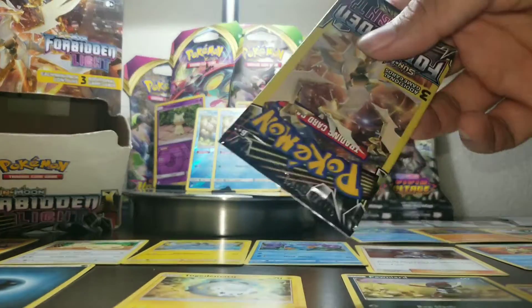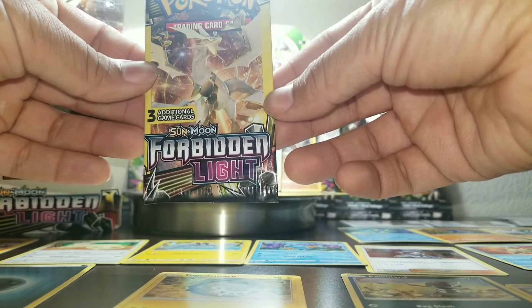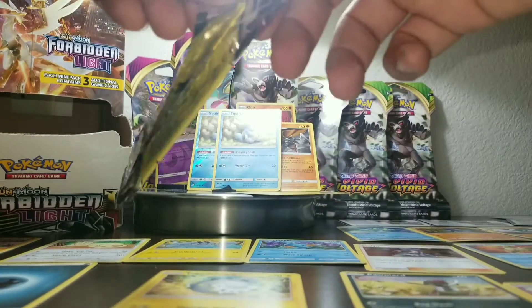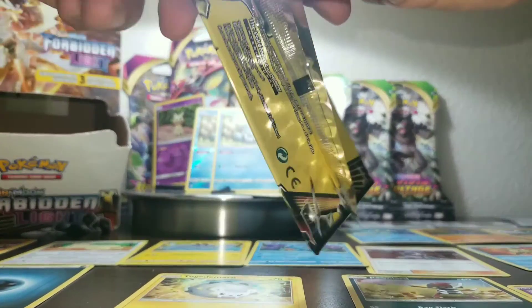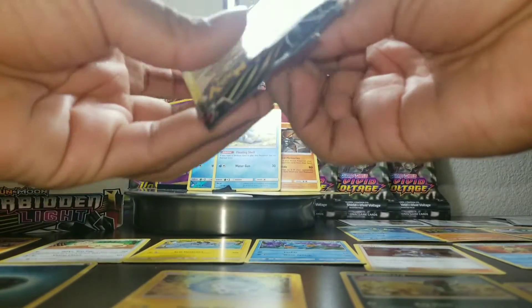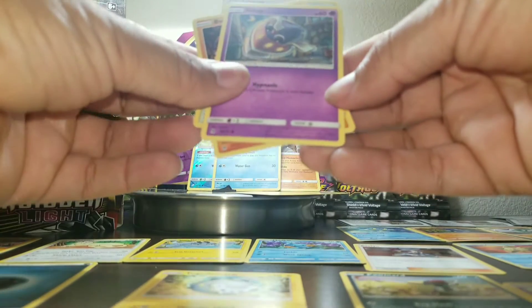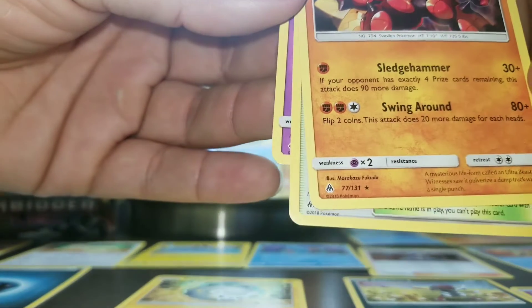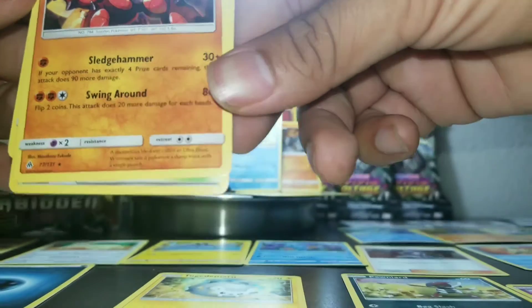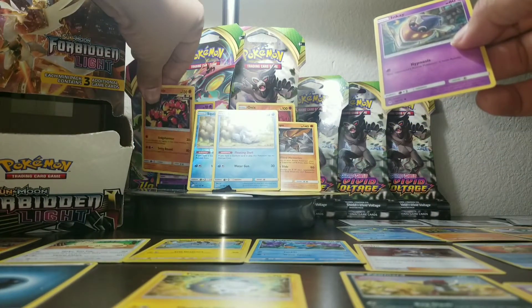We still have three more packs — we've definitely gotten our money's worth here at Family Dollar. This one's from Forbidden Light. I find it easier to come in from the bottom. We've got an Inkay and a Buzzwole — he is RARE! Ultra Beast Buzzwole, non-holo. Check it out — he's a certified rare card with the star at the bottom and everything. Very cool — ultra space! Since you're rare, you're going up here with my holos.